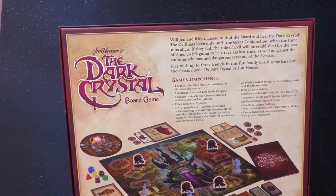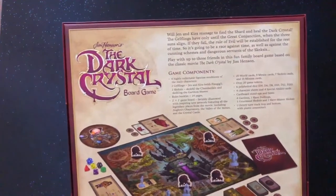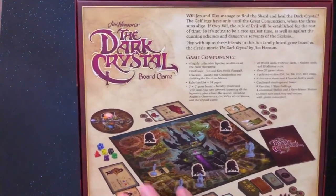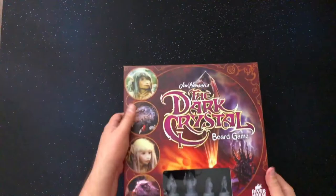Your D4, D6, D8, D10, D12, D20 — so your standard polyhedral dice — several tokens, boards for different people. Good stuff, right? So I'm really excited about this. Let's check it out.